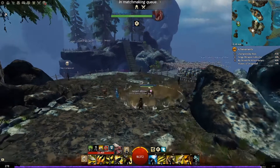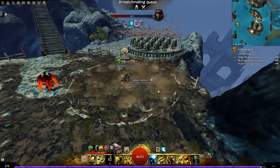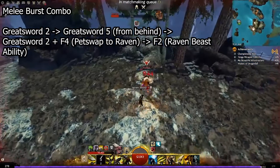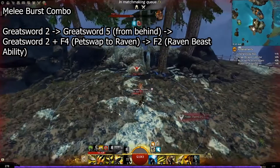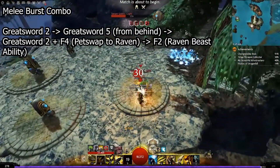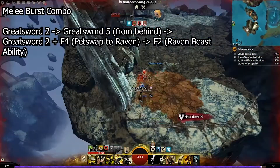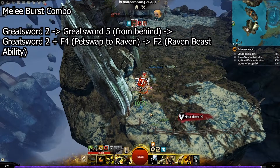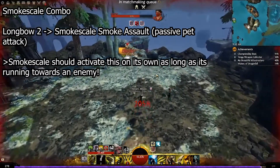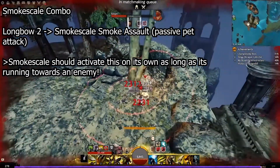For combos with Smoke Scale, you can use your F2 and then your greatsword 3 through it to give yourself stealth. Another combo is to use F2 and your longbow skills like 1, 2, 3, or 4 to apply blind to an enemy. For the burst combo I like to do: use Greatsword 2, then use the 5 skill to stun them from behind, do it again, then swap pets to Raven immediately and press F2 so the Maul lands right before your F2 lands. When fighting someone in greatsword, try to position yourself behind them to get your stun. You don't always need to swap pets to get combos working — whenever you're in greatsword with Raven, you can do Greatsword 2 into F2. With Smoke Scale, I like to use my Longbow 2 while Smoke Scale does its Smoke Assault attack at the same time, so your enemy is getting hit by both your Longbow 2 damage and the Smoke Scale's entire Smoke Assault ability.